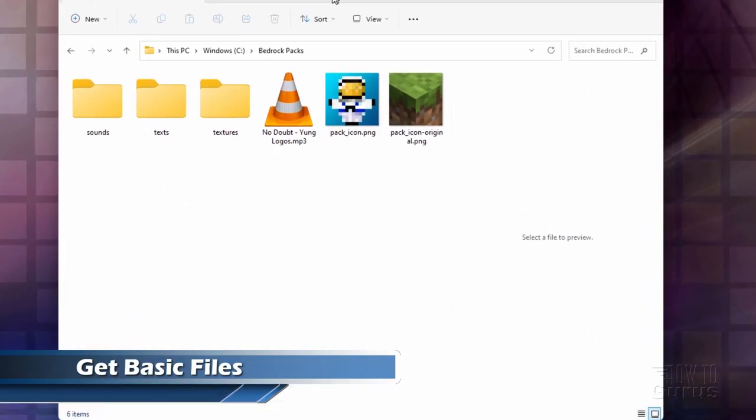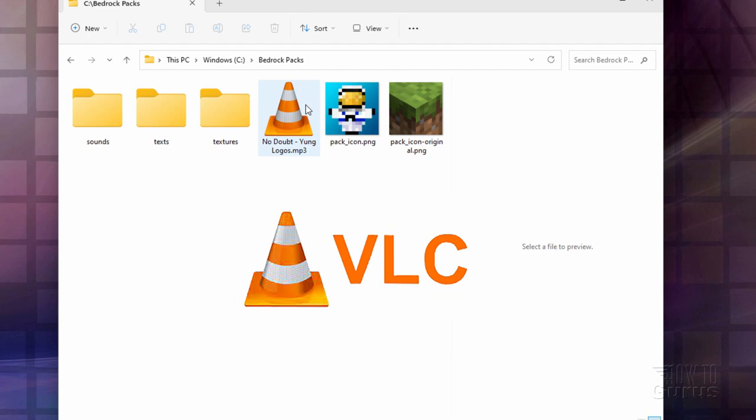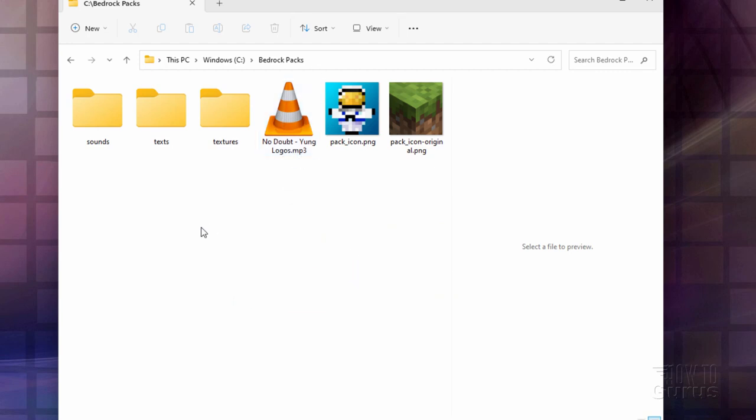All right, we're here on my desktop. The first thing you'll need is to have a place to build your resource pack in. I just made a folder here on my C drive, and I called it Bedrock Packs. You're also going to be needing your new music — I have one right there, it's an MP3 file called No Doubt. We'll also be needing a pack icon file. I have a custom one here, and the name is pack_icon.png. It's just a square image at 128 by 128 pixels. And we're going to be needing three folders in here: one named sounds, one named texts, and one named textures. We'll be putting some more stuff inside of these in just a bit.